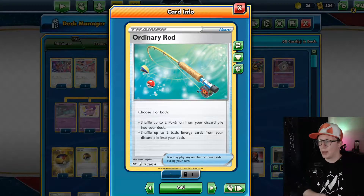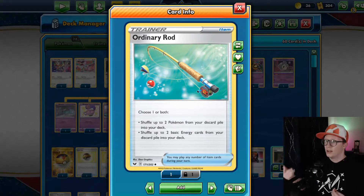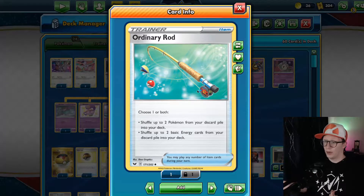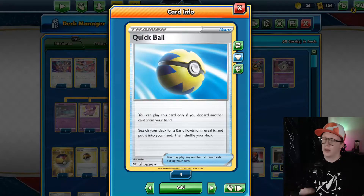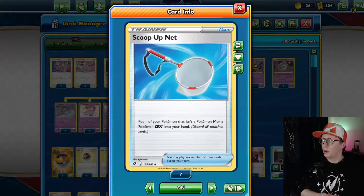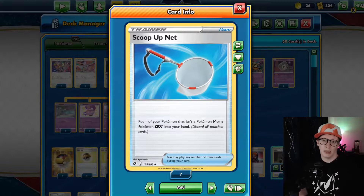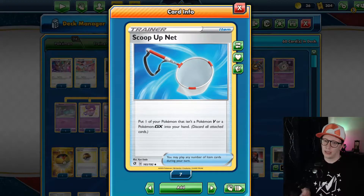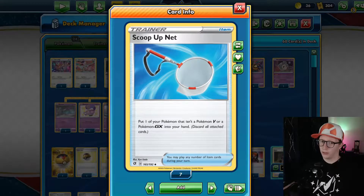We play two copies of Ordinary Rod, which lets you shuffle two Pokémon back into your deck from your discard pile. We don't usually bring back Mad Party attackers — we'll bring back Crobat or the Dedenne GX or Oranguru with Primate Wisdom. We play four copies of Quick Ball — a good way to discard cards from your hand and search out Pokémon, quickly cycle through your deck, thin it out, and find all the Pokémon you need. I play two copies of Scoop Up Net on the off chance you get hit with a small amount of damage and need to scoop up the Pokémon to move forward.